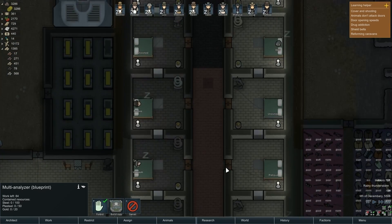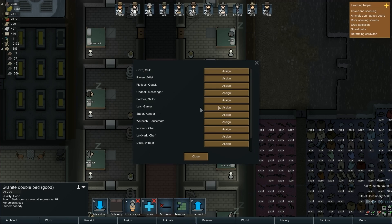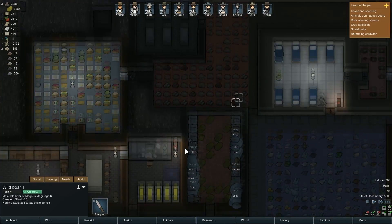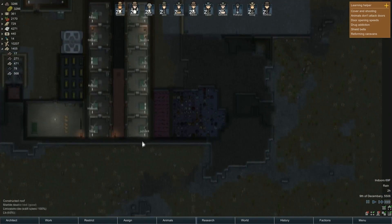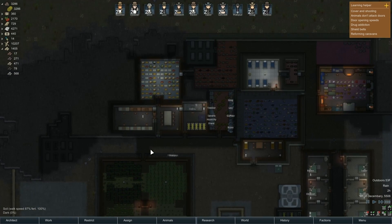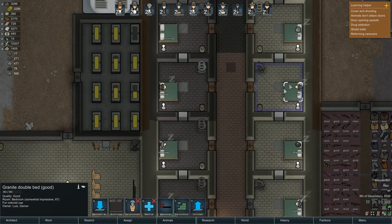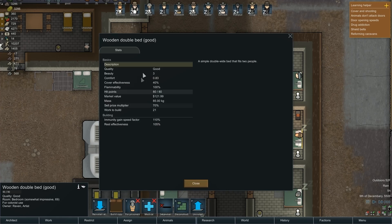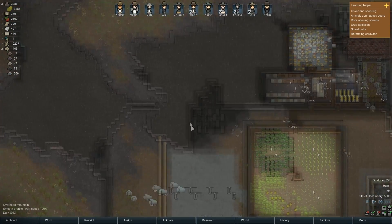I need to get the multi-analyzer built — I can just plop it in, it doesn't have to be touching. It requires steel plus gold but no components, good. Steel, smoke leaves, blocks, gold. The multi-analyzer is up — only uses 200 watts, not too bad. I hate that it's slightly off-grid, but that's something we'll have to live with. So marble has beauty of four, granite of three, and wood is also three. Marble wins — let's cancel the granite queue and use marble instead.